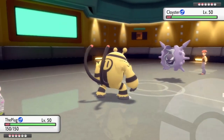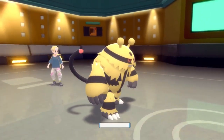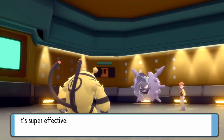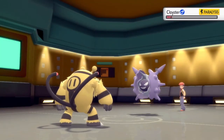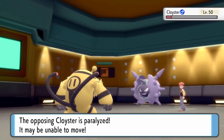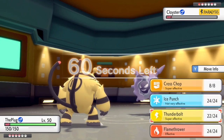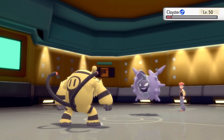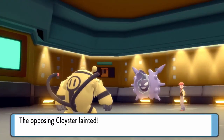They decide to bring in Cloyster and I'm just going to go right for a Thunderbolt. They could potentially Shell Smash, live with Focus Sash, get the Shell Smash up and knock me out — but I still have Quick Attack on Zangoose if that's what they want to do. I go for the Thunderbolt, knock it to the Sash, and actually end up getting a paralyze — and it gets fully paralyzed. They try to get an Ice Shard off as a last-ditch effort before death, but they get fully paralyzed there too. Electivire is just living up to his name, and that's going to be a dead Cloyster.